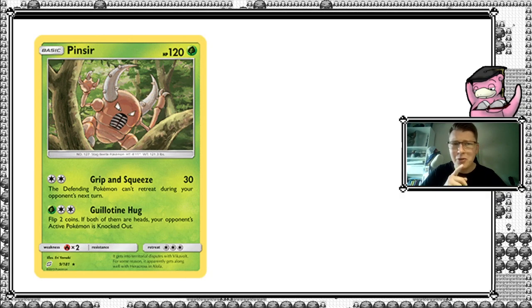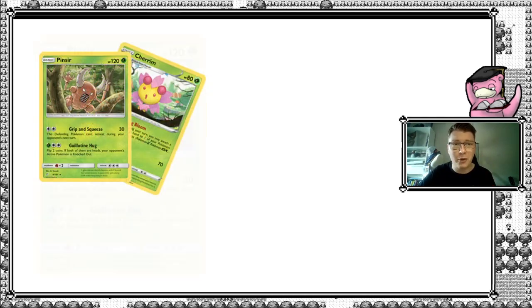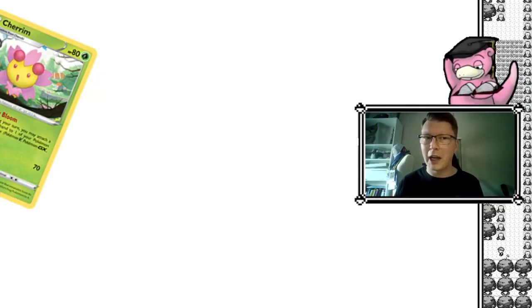That's really interesting, because flipping coins — math — that's what we like to do here. So let's take a look at this so-called benchmark we're going to set. As you will see very soon, we will pair Pinsir with Cheren. This is what makes this deck really viable — but let's check about that when we get to it a little later.